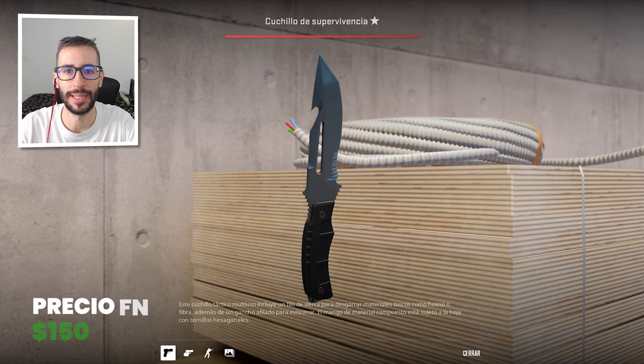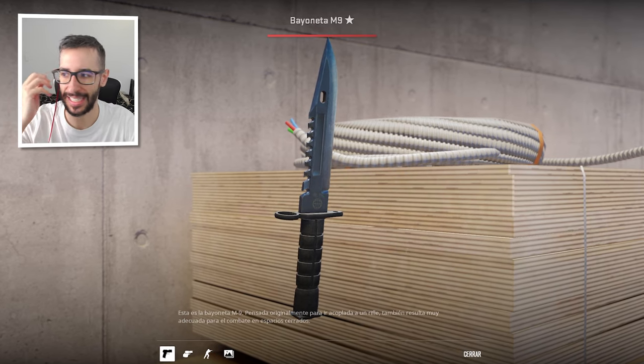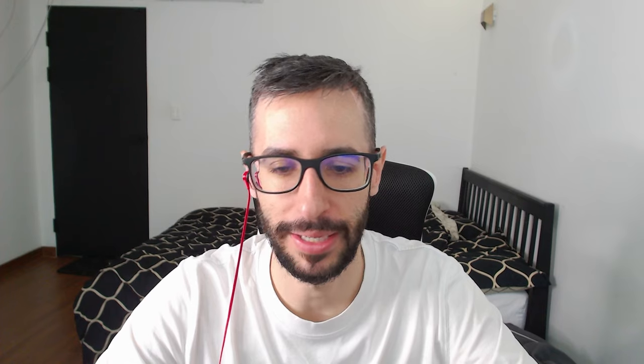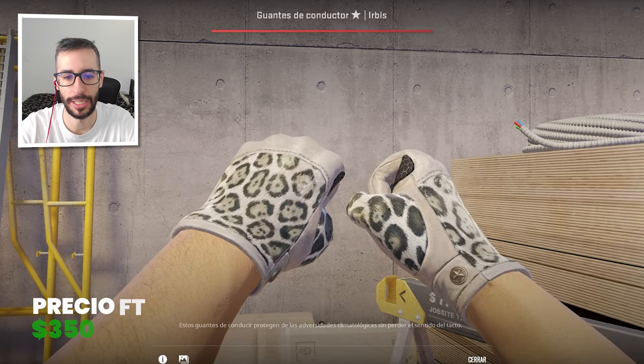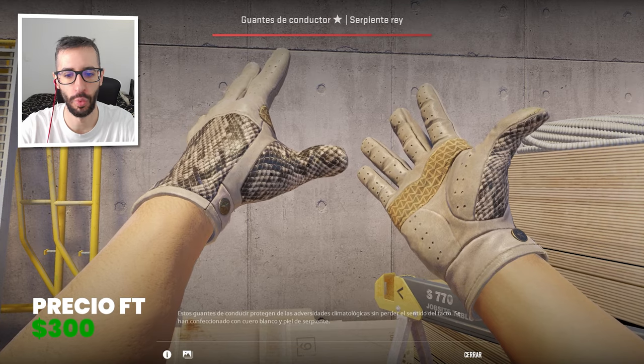And now the biggest problem I found: the knives. There are no white-color knives — evidently there are vanilla knives, and therefore what I decided is the vanilla version, just so you know, until a white-color knife skin exists. In the cheap version, a Survival Knife vanilla in factory new is $150. In the expensive version, we have an M9 vanilla — I repeat, it's not white, but it is what it is — at $1100 factory new. And if we can splash a bit more, we have the Karambit Ivory, which in field-tested is $350. Personally, the ones I like the most — and I think they are among the most expensive — are the King Snake gloves at $300. Without a doubt, my favorite gloves.